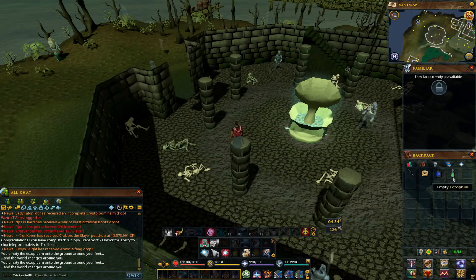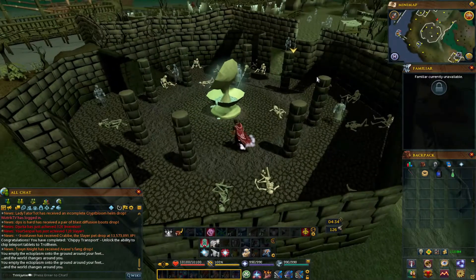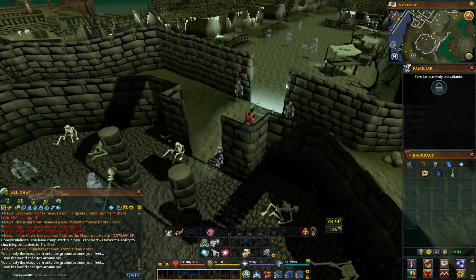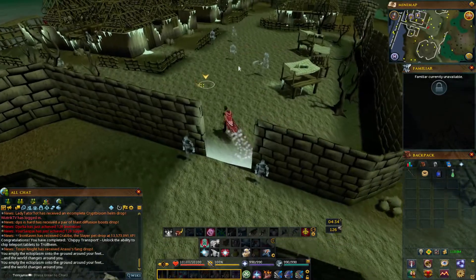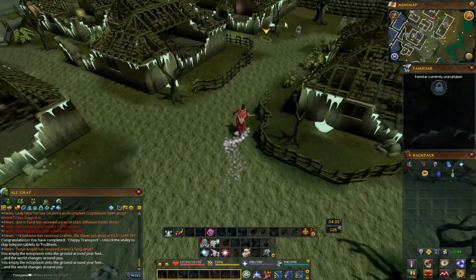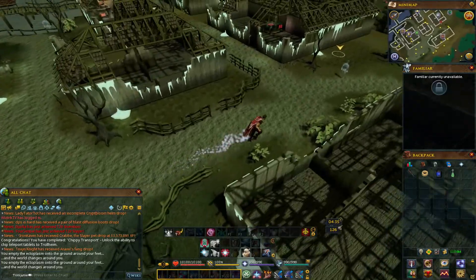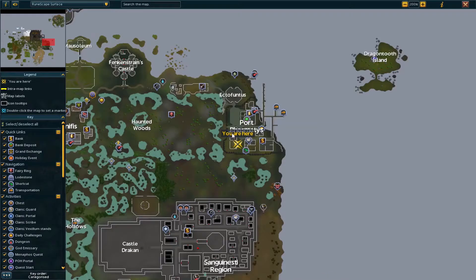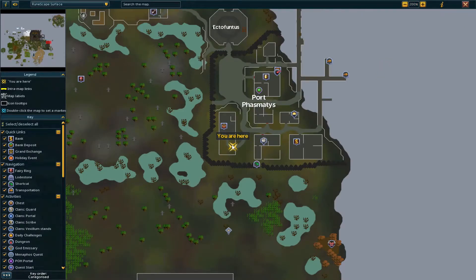So if you have an ectophile, empty it. You'll come near the ectofunctus, pass the energy barrier, and go to the general store back here. This is it for reference — the general store — and we're gonna go right here.